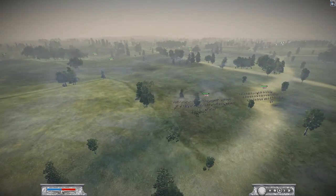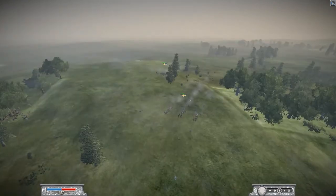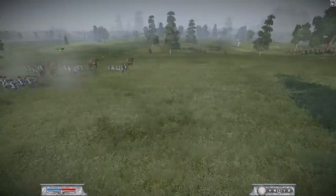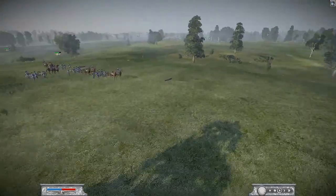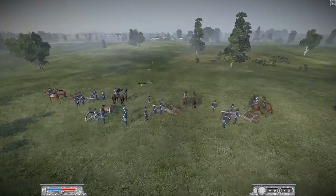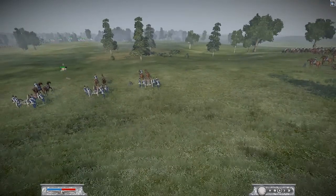At this point I've already instructed Apollo to take the left flank. We can see the Swedes have brought up two artillery pieces in a very dominant position, looking down on our entire left flank. One of my main goals is to get rid of this artillery and give Apollo a chance to roll this flank.